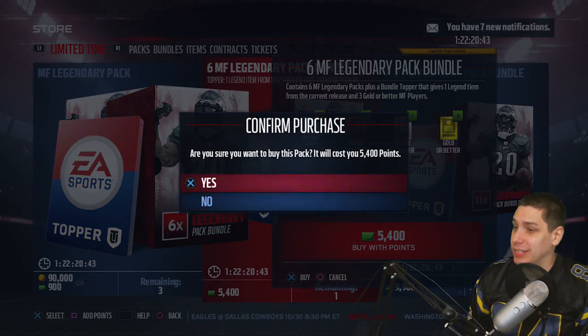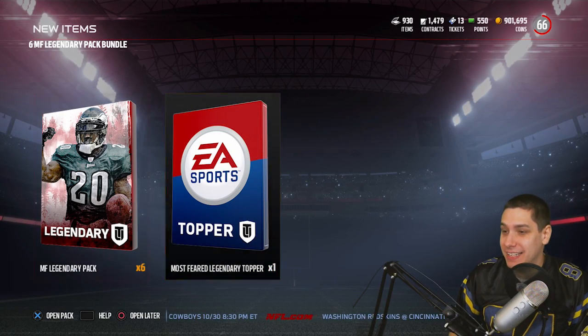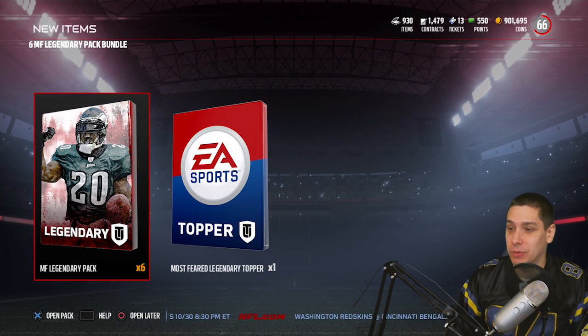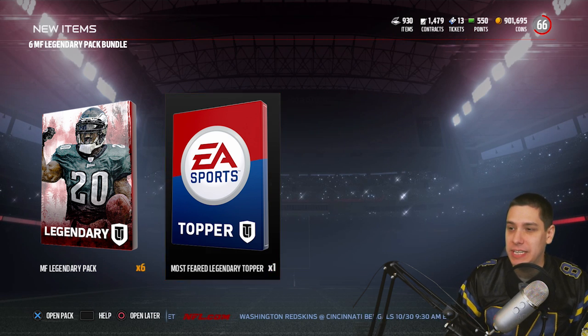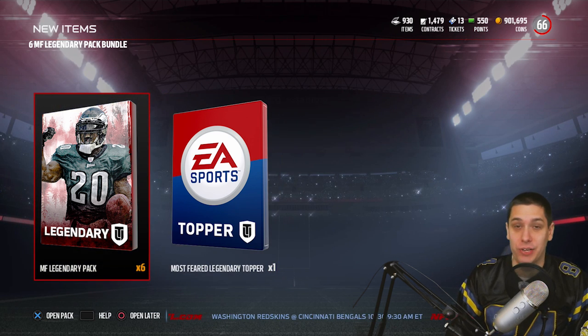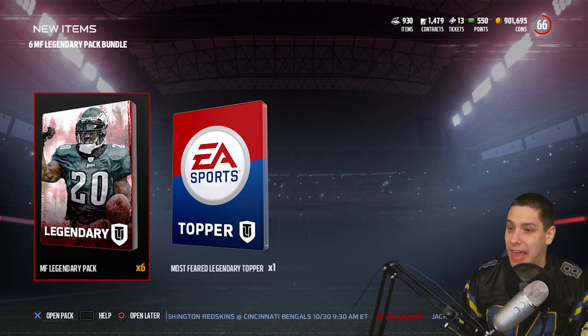Alright guys, we got the points added to the account. Let's go, let's purchase these things and get started. We've got the six legend packs — the Most Feared Legend Packs and the Most Feared topper. I think we'll save the topper for last because that could be a Randy Moss or a Michael Strahan. Let's get things started here with these players.